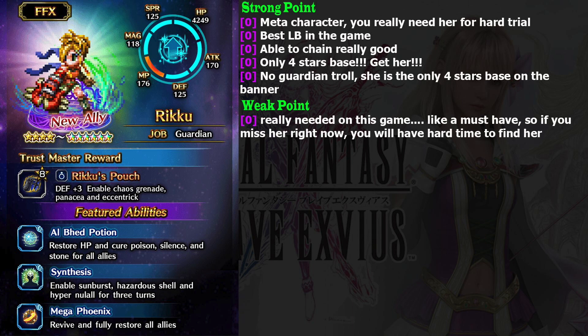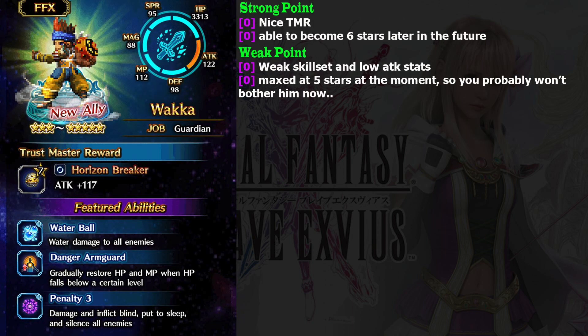I know that many players have said you don't need to get her now because she is permanent, but I suggest you burn all your lapis. Even with her banner, the chance to get her is still at 4.75%. In my opinion, Riku is on the same level as a 5-star base.